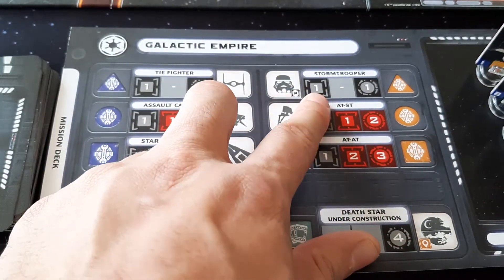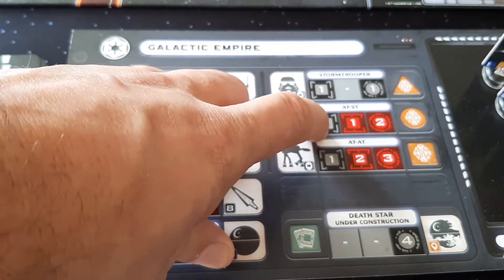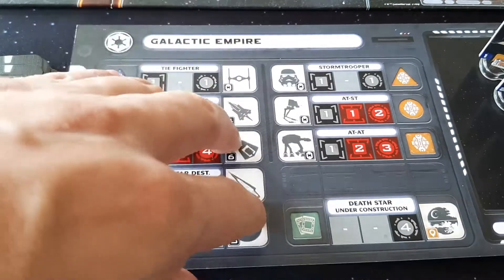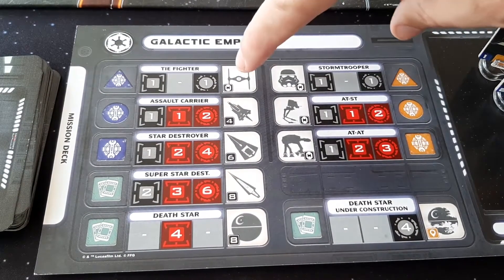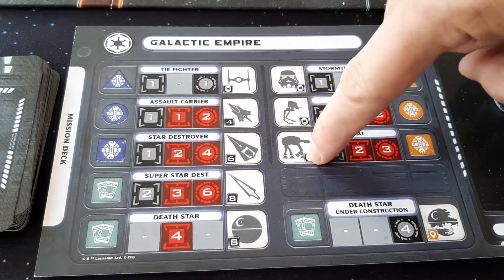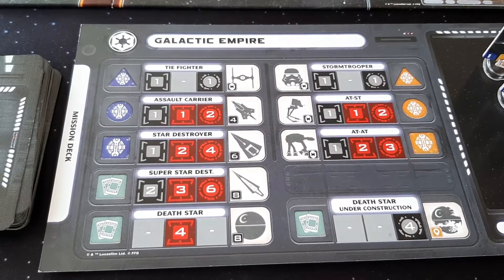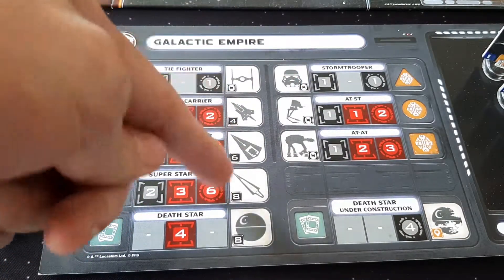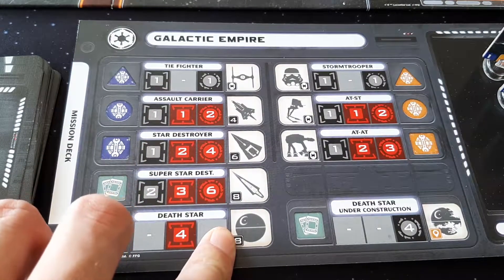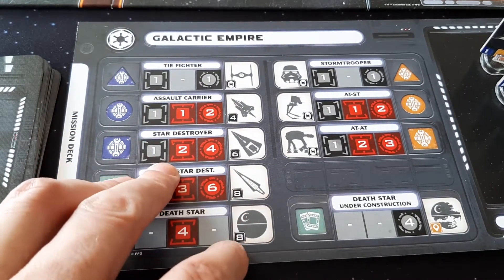For the ground units: Stormtroopers have one black dice and one black damage. AT-STs have one black dice, one red dice, two red damage. AT-AT: one black, two red dice, three damage. Anything with the little TIE fighter icon means it cannot travel by itself in space — if you are moving units from one system to another, these units always have to be carried by one of the bigger units. The number of units a ship can carry: Assault Carrier carries up to four, Star Destroyer six, Super Star Destroyer eight, and the Death Star can carry eight units.